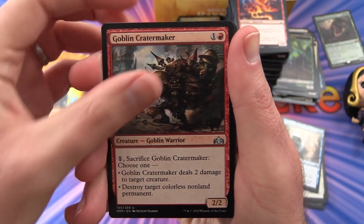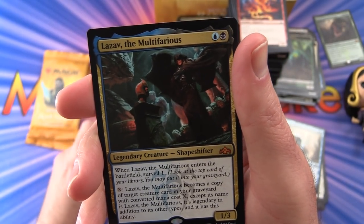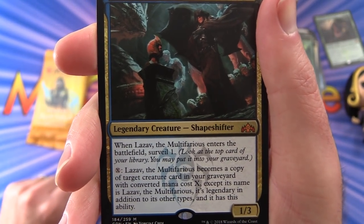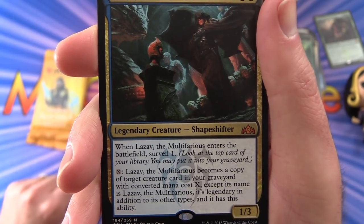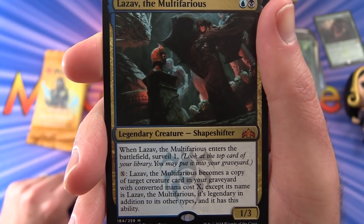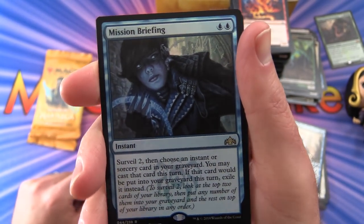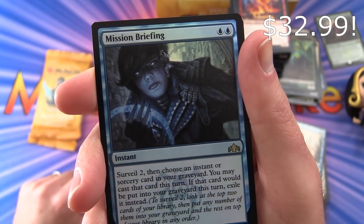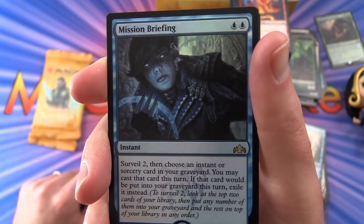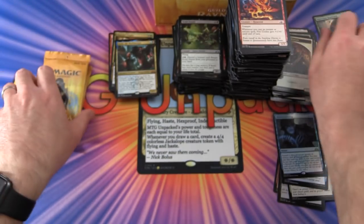Next up: Goblin Cratermaker, Truefire Captain, Crawling Sensation. And another mythic — Lazav the Multifarious! 1/3 for 2 mana; when it enters the battlefield, surveil 1. Pay X and it becomes a copy of target creature card in your graveyard with converted mana cost X, except its name is still Lazav the Multifarious, it's legendary, and it retains this ability. Copies upon copies — that seems fantastic! Also a foil rare: Mission Briefing — instant for 2, surveil 2, then choose an instant or sorcery in your graveyard; you may cast it this turn. A Dimir Guildgate and an Elf Knight.